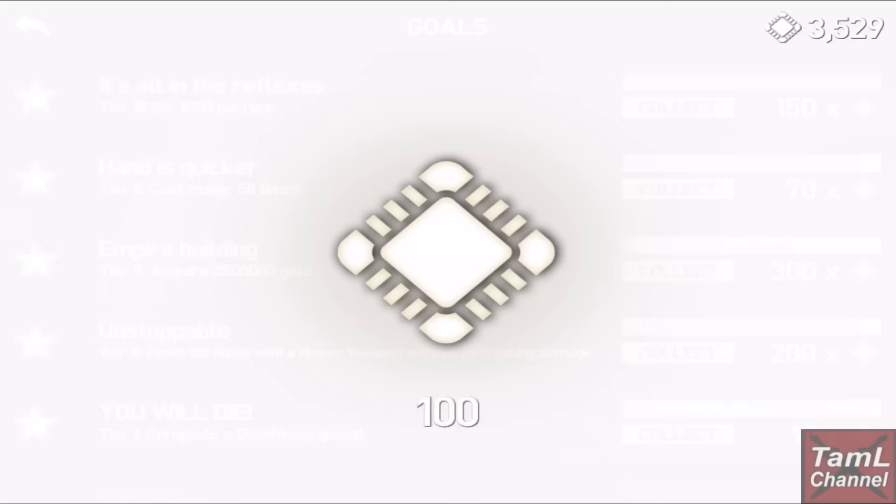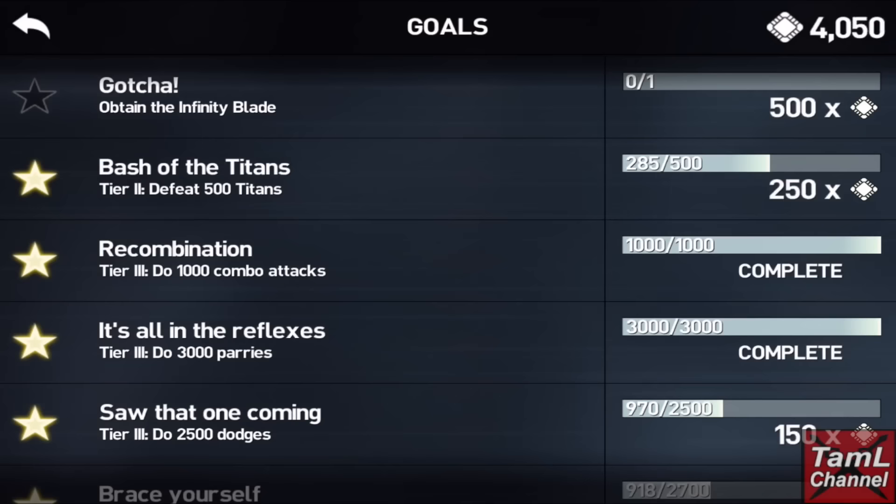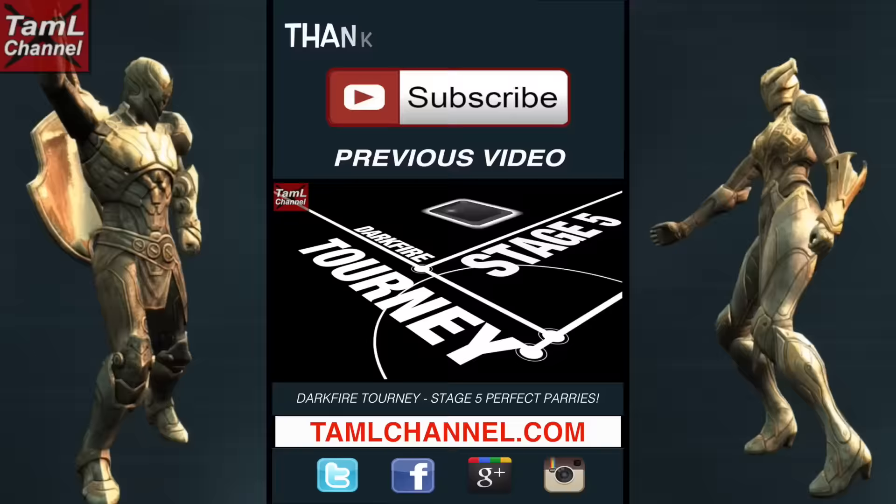I often get asked with my low-level character how to get chips. You can see I get chips from completing goals, and I had a bit of a jackpot because I hadn't picked up the goals for a while — that's taken me well over four thousand now. I'll be buying the obscure map next for the next deathless mode quest, so see you then for part two.